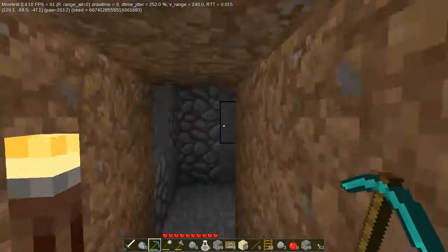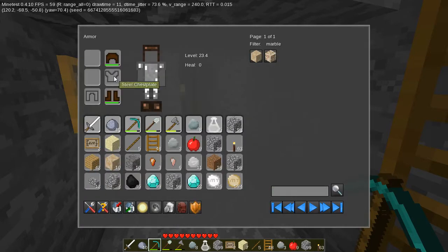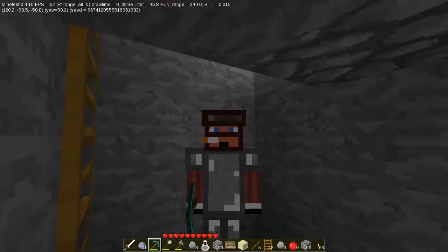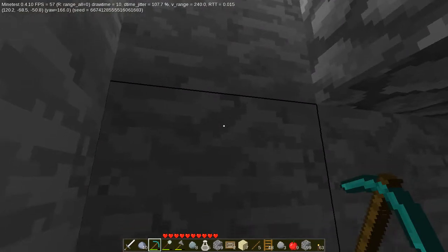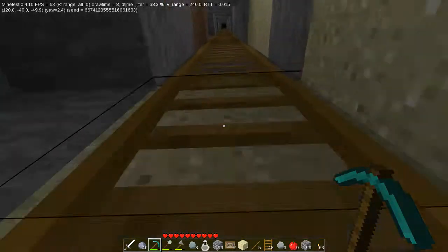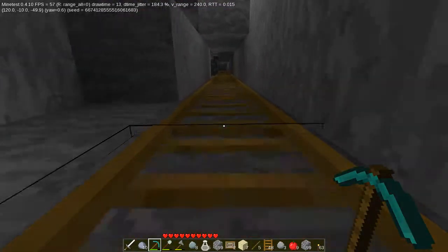I'm going to go back up and get this into the chest. Something else I should show off — before I came down here I decided to make, dun dun dun, steel armor out of some of the iron that I had. And that's what it looks like. Now that I've got this many diamonds, I can just go directly to diamond armor. So once I get back up to the top and drop these off, I'm probably going to make a full set of diamond tools, diamond armor, and a diamond sword.